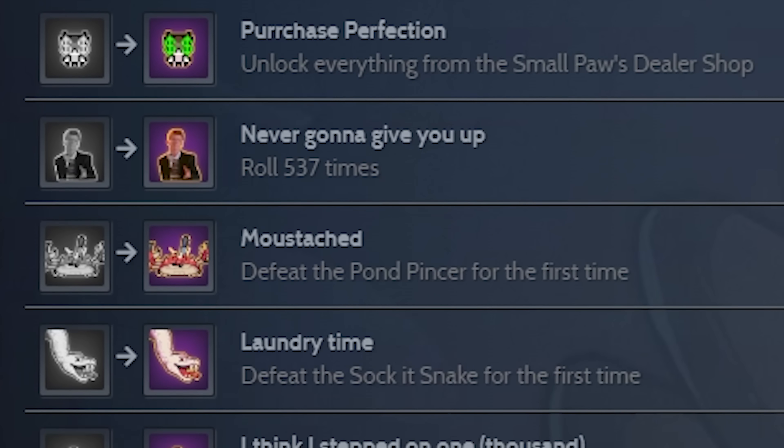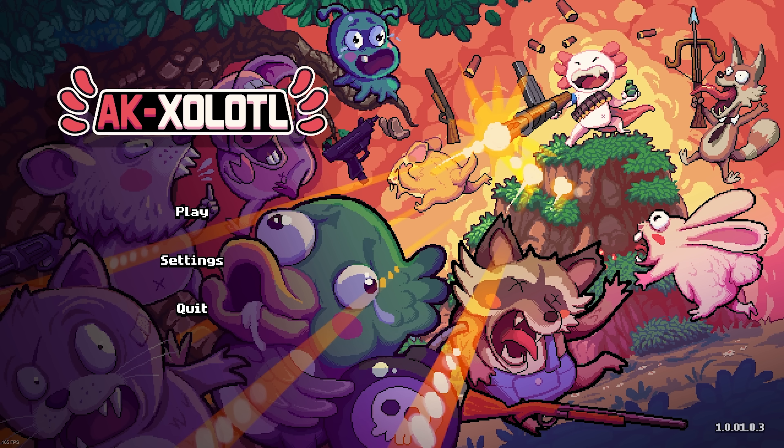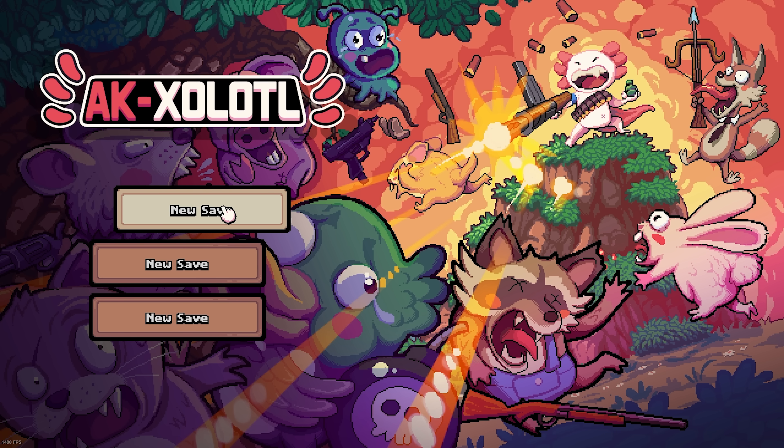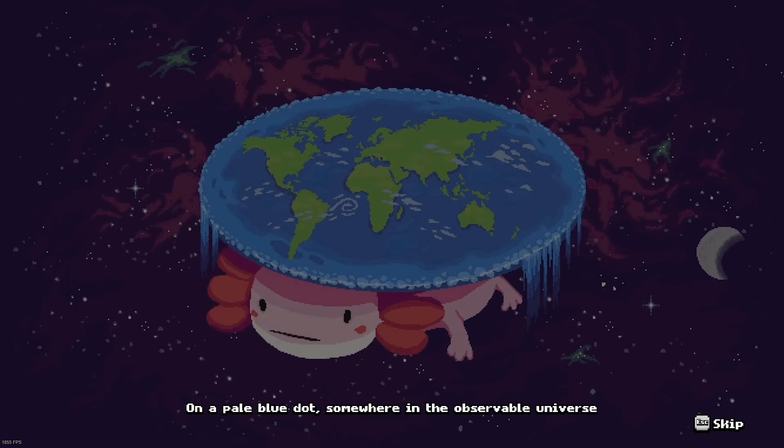Axolotl just released, so it's no surprise that there's only 27 achievements shipped with it. Not one of these had difficulty requirements, so when I launched the game to see that there was a baby mode and a mode for people who are not afraid of challenges, I was conflicted for maybe about 5 seconds. Then I picked the harder of the two, of course.